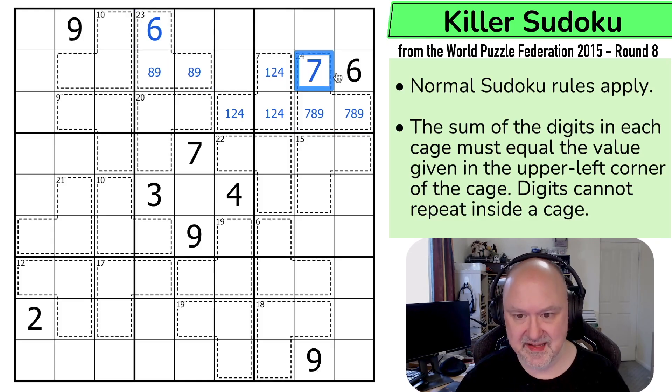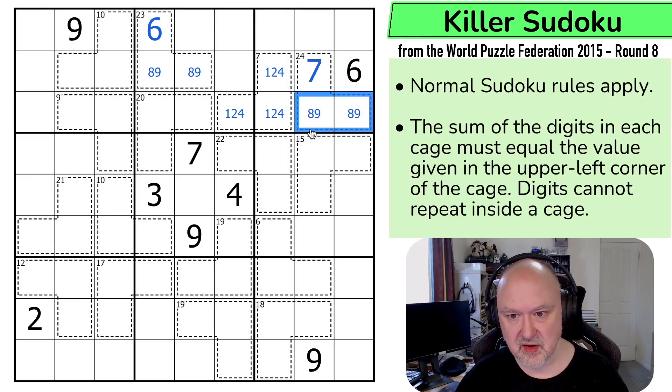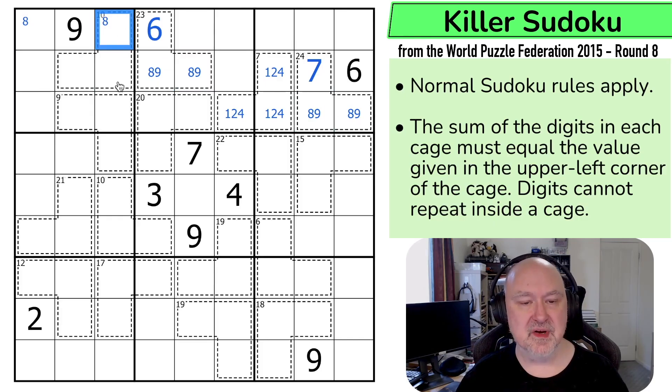So there must be an eight in one of those two by Sudoku, because I can't put eight in any of those without breaking these pointing pairs. But if I put an eight in a 10 cage, these two cells would need to sum to two — and there's no way of making two different Sudoku digits sum to two. So that's not the eight. That's the eight.